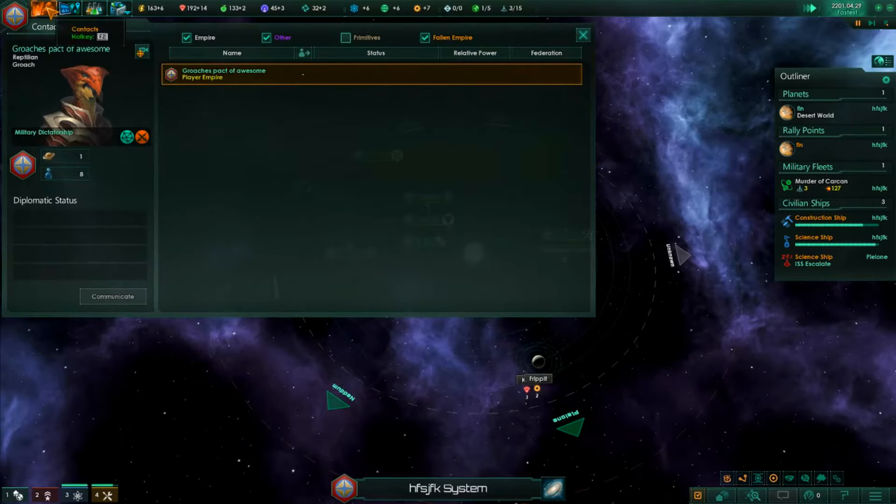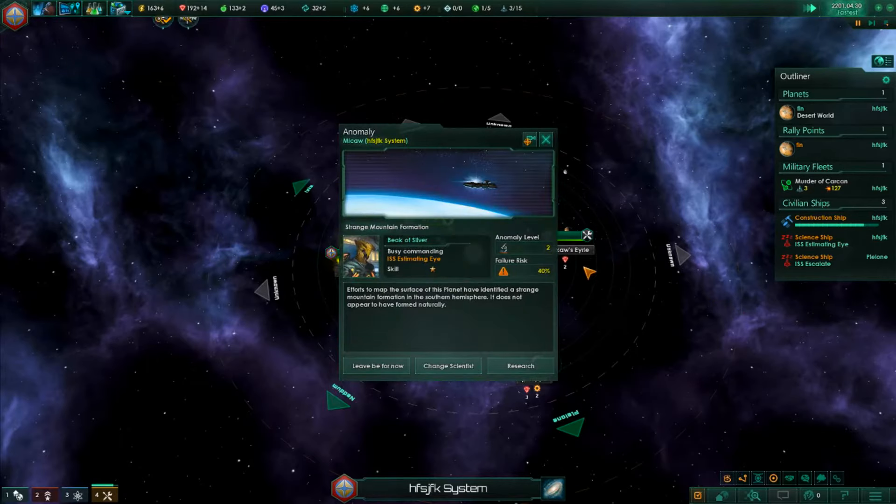We might even meet our first empire today. System survey complete. Efforts to map the surface of the planet have identified exchange patterns of information in cycles across the hemisphere - it does not appear to have formed naturally. If it fails it'll just say it was a natural map formation, but if it succeeds it means it's probably going to be an alien structure.